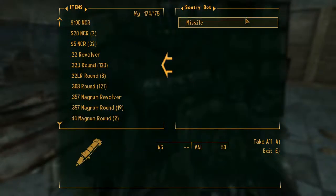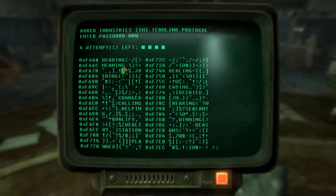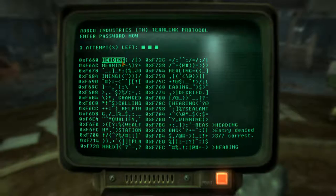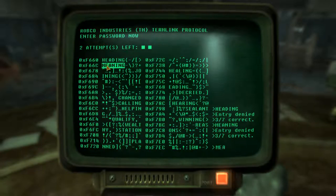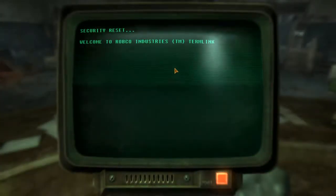There's a missile — good, weighs nothing. Let's take that. There's a terminal — we can try for security access. Three out of seven match. 'Meaning' is also three out of seven. We have the letters E, A, N, G. 'Healing' — four out of seven. Four letters in this word correspond. 'Reasons' — can that be it? We have one attempt left, so let's quick save because I don't want to get locked out. Wait, the post is resetting.